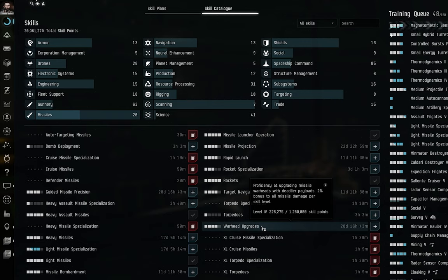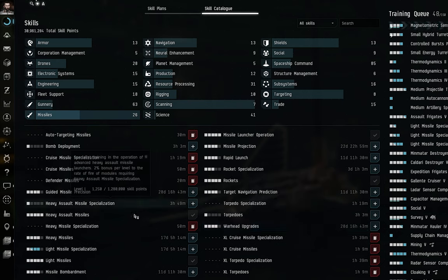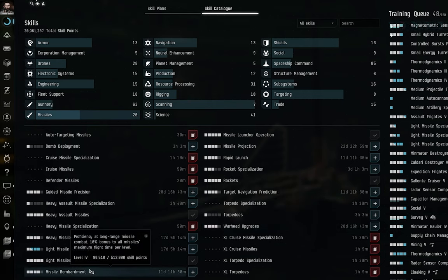Warhead Upgrades provides a 2% bonus to all missile damage per skill level regardless of size, carrying across from small to large vessels. Missile Bombardment offers a 10% flight time bonus per level — ideal if you want a kiting strategy using light missiles for more range. A 10% bonus on a larger base number has bigger effect on light missiles than rockets, though rockets still benefit.